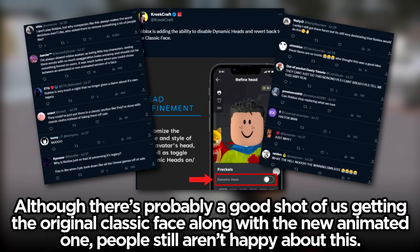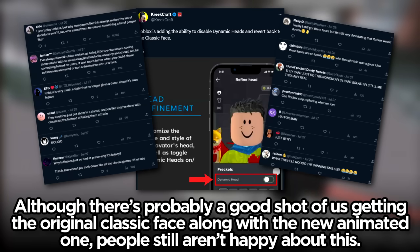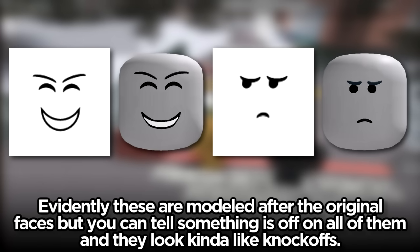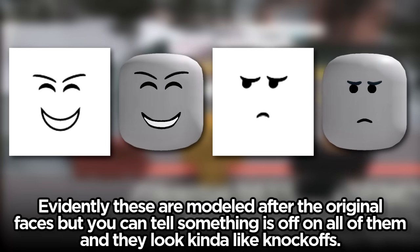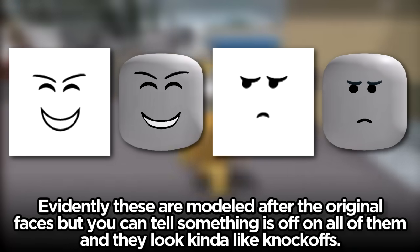There's probably a decent shot of us getting the original classic face along with the new animated one, but people still aren't happy about this. One of the biggest complaints about these dynamic heads is how they look so different from the classic face they're based off of. They're modeled after the original faces but you can tell something is kind of off — they kind of look like knockoffs.